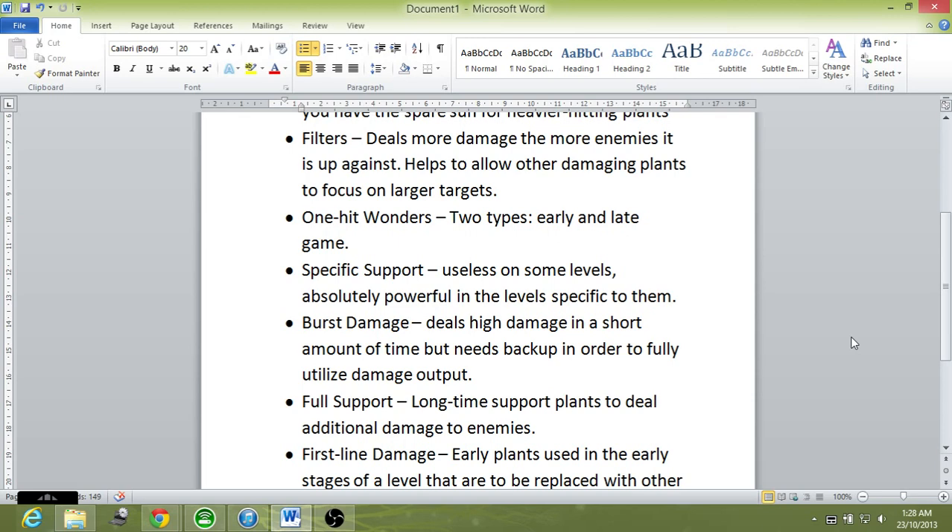The Coconut Cannon deals a high amount of damage but doesn't deal it continuously — it fires once and has to recharge. The Bonk Choy deals heavy damage but is very fragile if overwhelmed. Say you have a Bonk Choy protected by a Walnut with five zombies chewing on the Walnut at a time — the Bonk Choy is not going to survive because it can only damage one zombie at a time. You can imagine just how fragile the Bonk Choy is in those situations. Burst damage deals high damage in a short time, but still needs backup.